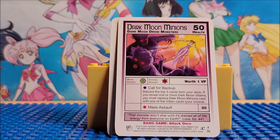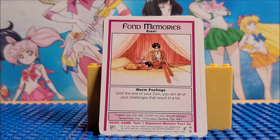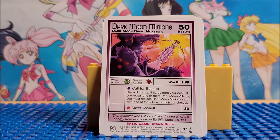Here is Dark Moon Minion. This is card four. This is card 16. Fond Memories — it's an event card. There is card 19, Distracted by a Kiss. And whenever you do buy big starter decks, just like because you're not really collecting it per se, their mind is you're going to play the game. So there's really a focus on getting the same cards. Like, this is card four — we already have card four.